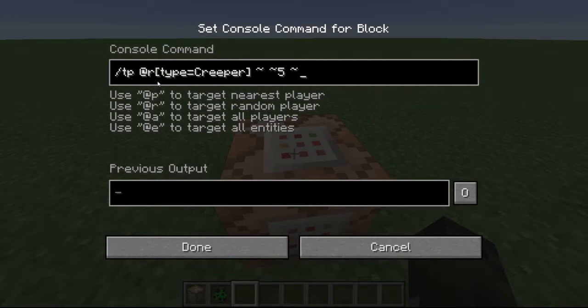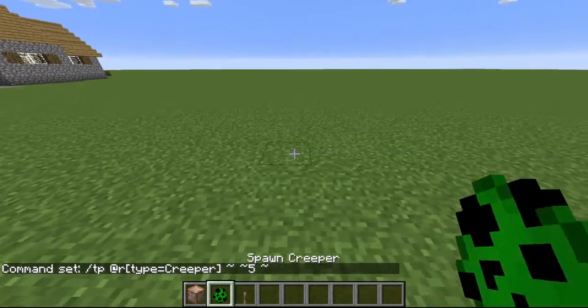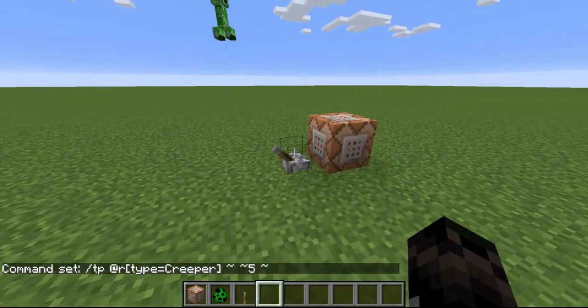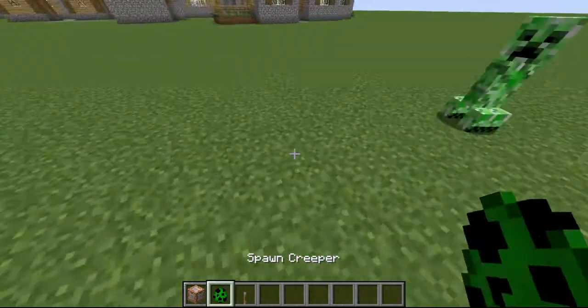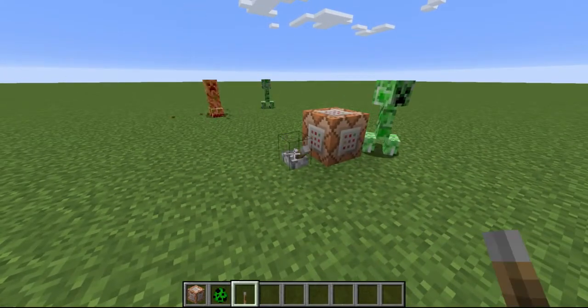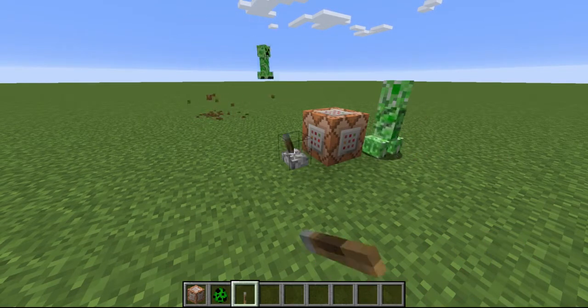And it doesn't have to be just TP — it can be anything you want. So if I spawn in one creeper, it's just gonna do that creeper. But if I spawn more creepers, it'll select a random one out of the three, and it'll TP that creeper up.